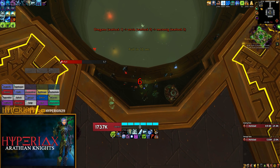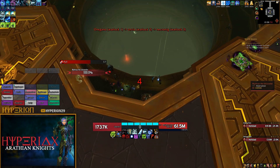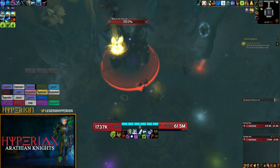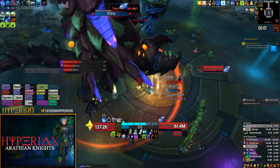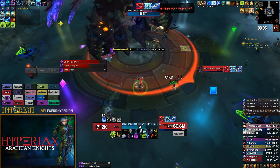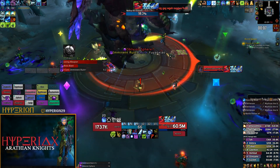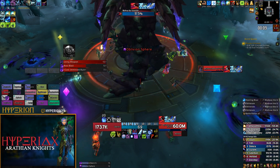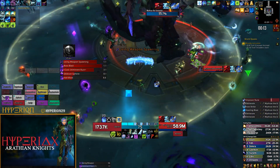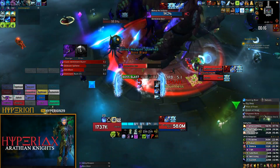If you're progressing this fight, I recommend running primary single-target Azurite traits. If you're looking to parse on this fight, I recommend running one of the Remorseless Winter traits. If you're doing this in patch 8.1, maybe one of the Frost Whelp traits — this video was recorded one week prior to 8.1 so I didn't have access to that trait yet.